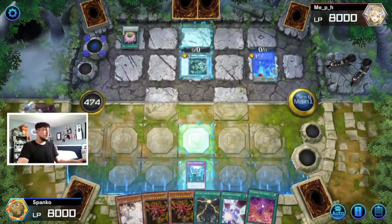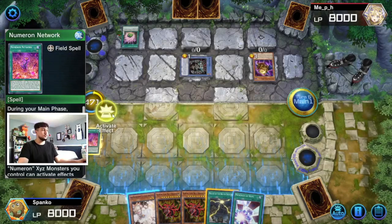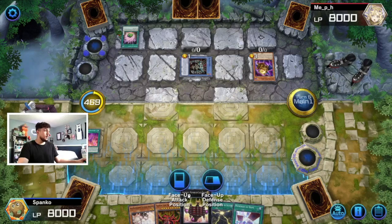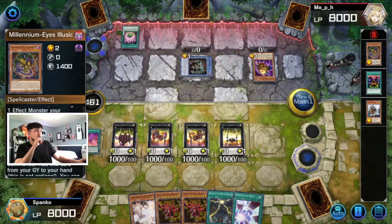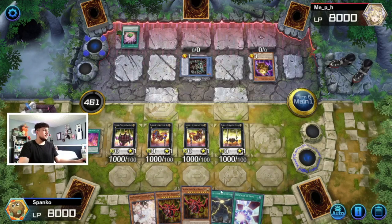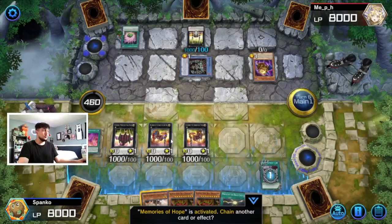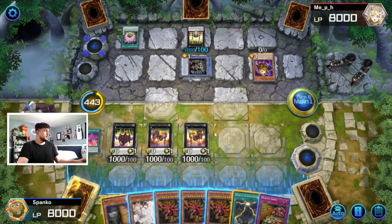We're going to activate Numeron Network and draw four cards. We activate its effect to send Numeron Calling and summon four monsters in attack position. He chains something — an equip effect that equips one of our Numeron monsters to his Relinquished. That's kind of interesting but doesn't matter — we still have three Numeron monsters, so Slifer is guaranteed to come out. We activate Memories of Hope and draw three cards instead of four — not the end of the world.